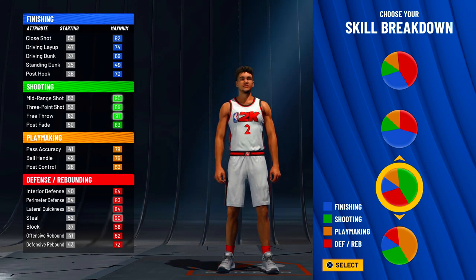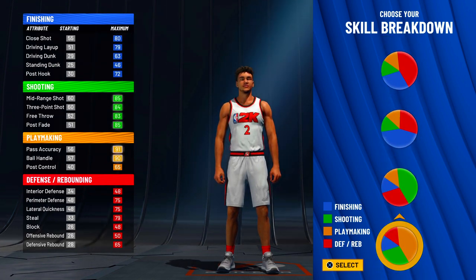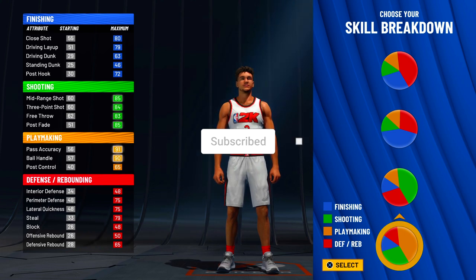As for attributes, they are both the same — you're going to get the same badge count whether you're making a point guard or shooting guard. Make sure you drop a like on this video; it helps the video get recommended. Also subscribe if you haven't yet and put on those post notifications. I'm going to be showing you two pie charts in two different builds.